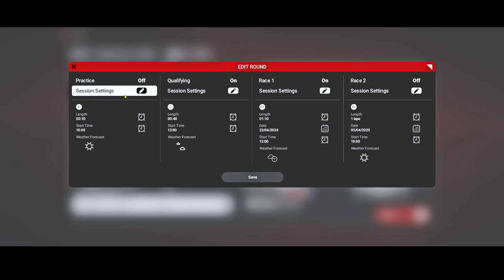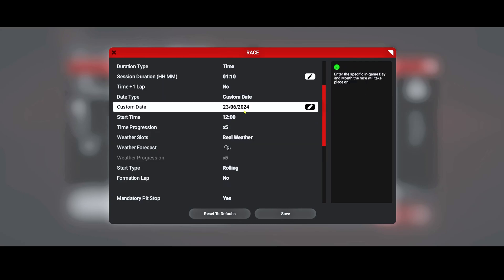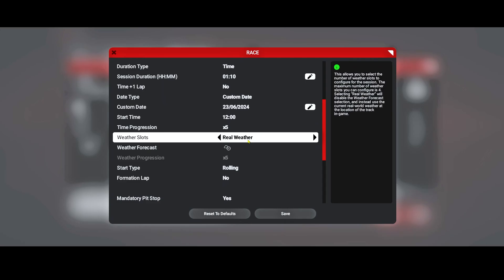My championship will begin with Watkins Glen, second Road America, third Road Atlanta, fourth Daytona, and fifth Sebring. For session setup I don't need practice — I'll do that offline outside the championship. We will have qualifying; 40 minutes is a good amount for everyone to get a good lap in. Starting time and weather I've picked manually. For the race length I'll go for either 5x, 10x, or 20x time progression. In the case of Watkins Glen that will be a 70-minute race, one fifth of the original six hours.